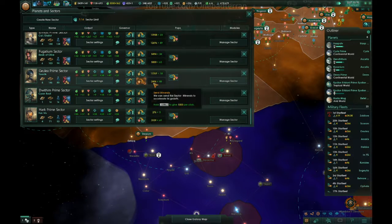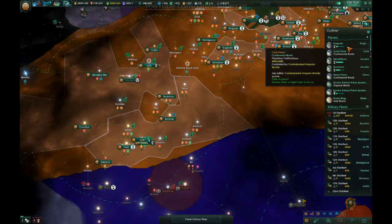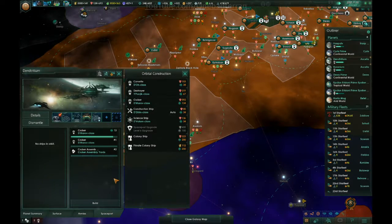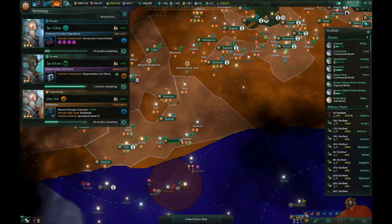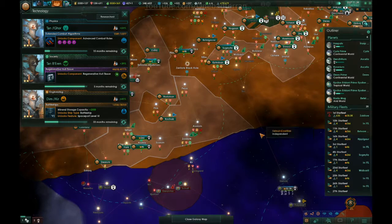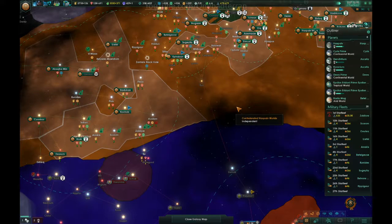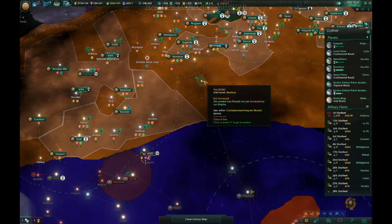We have way too many resources right now — this is a stupid amount, this is crazy. Build that cruiser assembly yard, keep going. We'll upgrade all our space stations, and then we'll be able to build the battleship assembly yard as well. It'd be kind of hilarious if an army just appeared in the Tianki sector — like, hey, by the way, they're here.